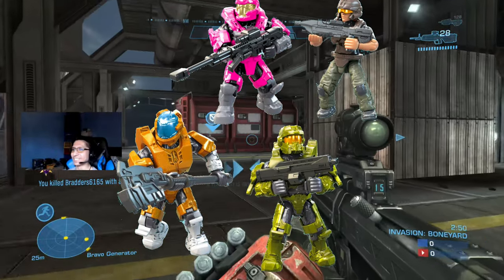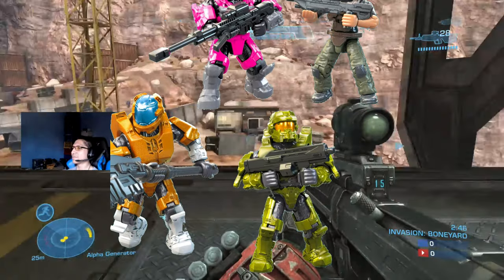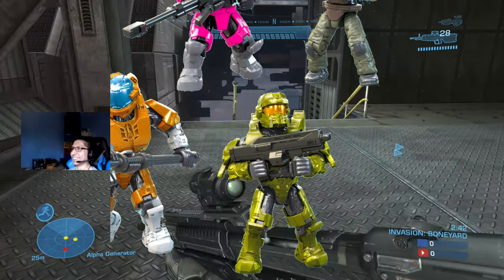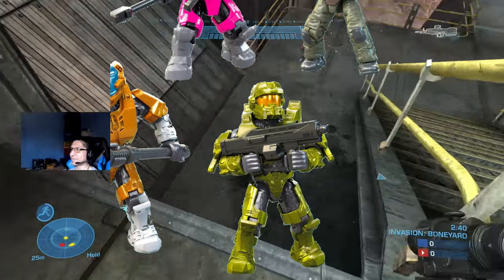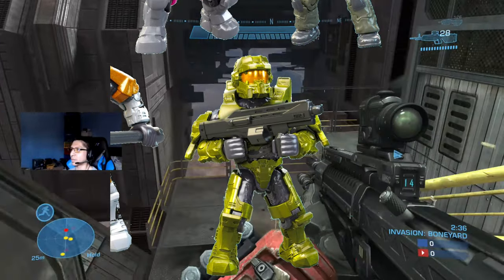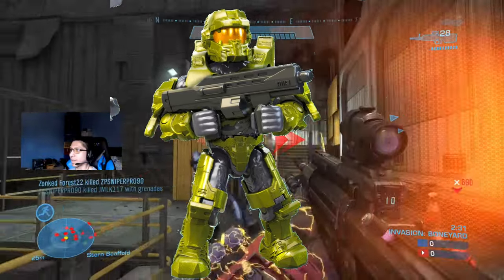Next we have this military green Spartan who looks very similar to Chi, but his helmet and shoulders are different. Those armor pieces are used by Fred - not from Halo 5, but from Halo Legends. The helmet is a dead giveaway, and his shoulders have the knives he used in the CG film, just painted green in the image. Also, this Spartan is holding the Bulldog.